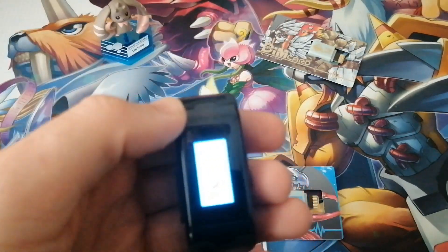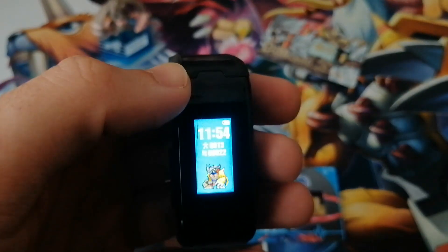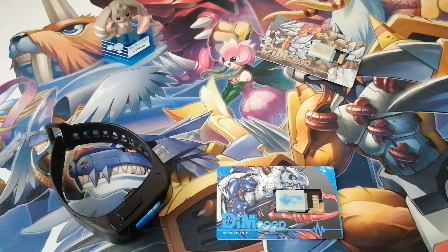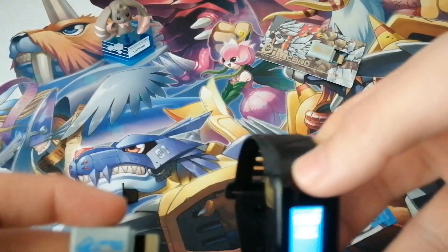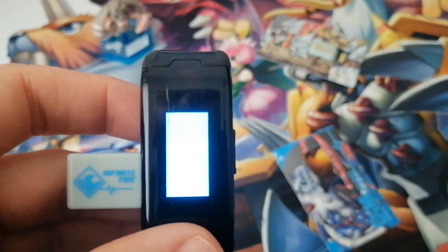To set up, I have my Wargreymon here, who we just got, so we're pretty much done with him. What I'm going to do is send him back to the phone and then we'll set these guys up again. I've just sent over my Wargreymon and Belt Man back over to the phone, so I'm going to put these Dim Cards inside the Vital Bracelet and start up these guys.